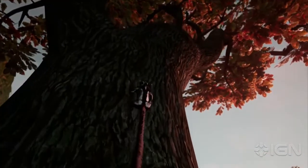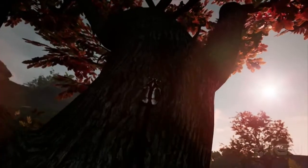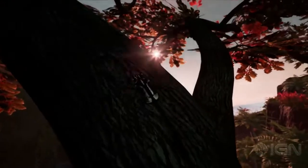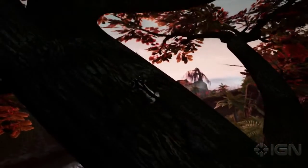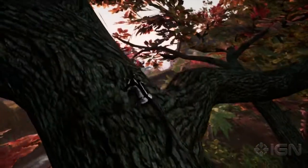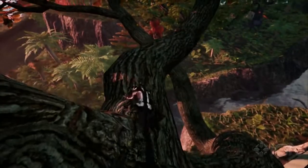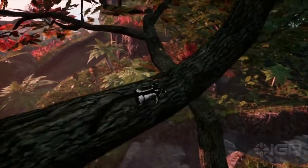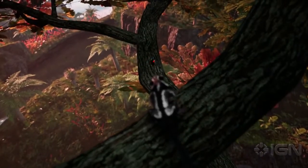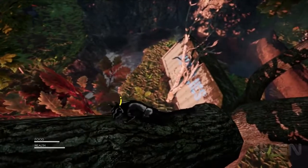Gliding takes a lot of energy, so if we want to keep gliding we'll have to look for some food to recharge a bit. There is a beetle on that other branch that looks like it could do the trick. This is where the verticality of Away's environment comes into play. We can use our height advantage to easily catch our prey. That beetle never saw us coming.